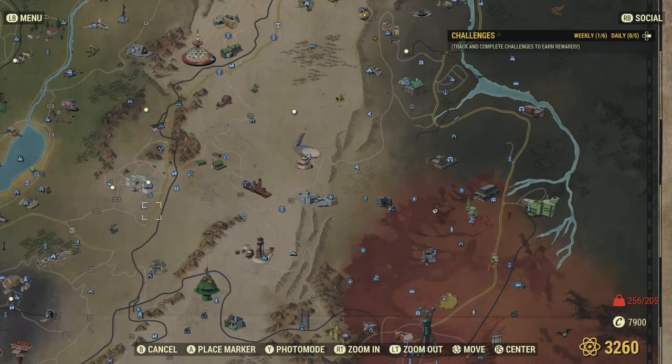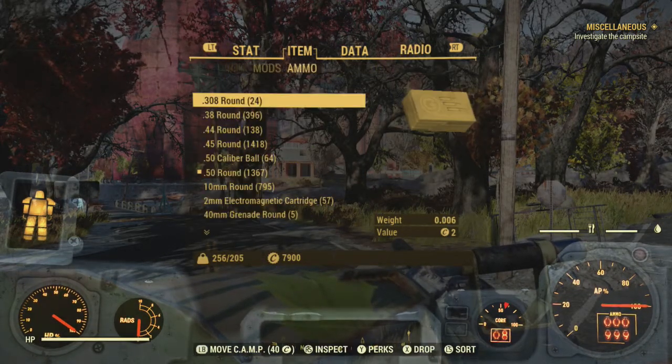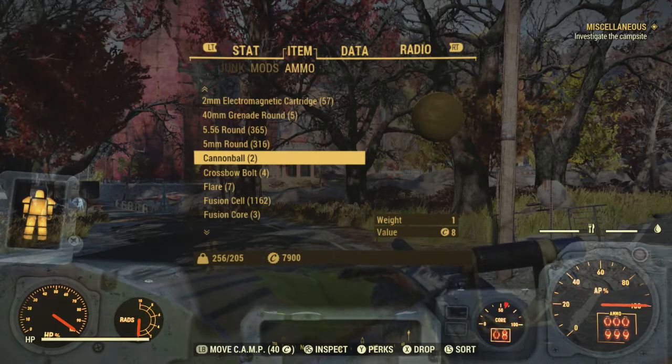For the melee weapon scrapping requirement, just craft 20 boards. For ranged weapons, kill low-level super mutants and scorched and scrap their weapons. Note: cannonballs do not count toward the explosive ammo requirement.